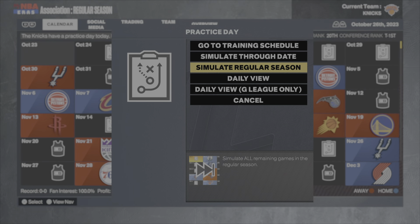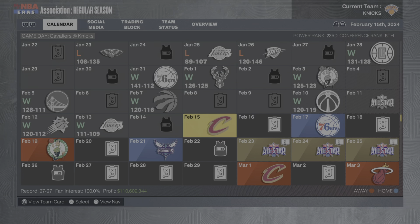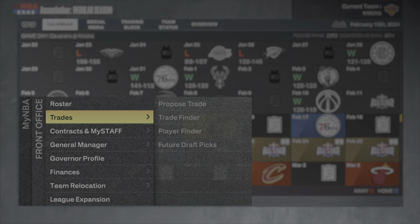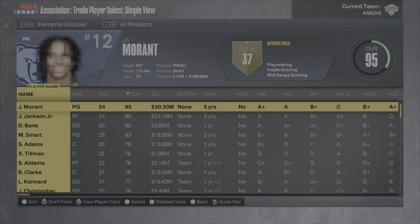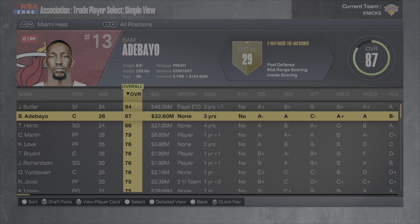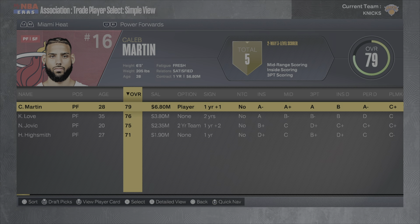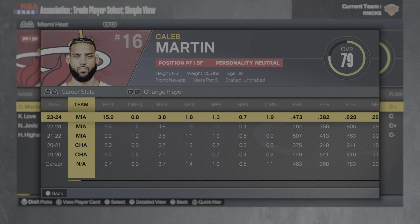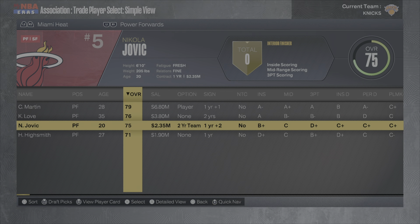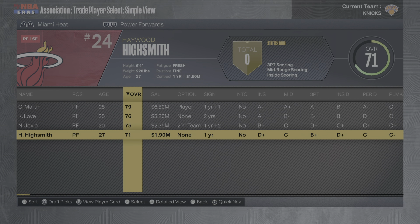We might stop at the deadline to upgrade the backup power forward position. We stop at the trade deadline at 27 and 27, sitting as the sixth seed. I want to make a trade for a backup power forward. I have one guy in mind — the perfect addition — and that is Miami Heat power forward Caleb Martin. He's playing outstanding, averaging 16 points per game shooting 38% from three.